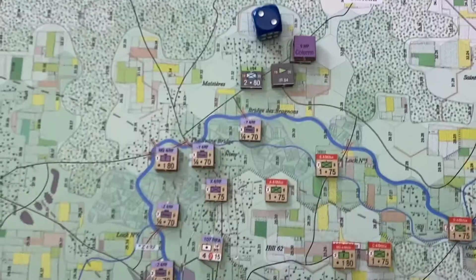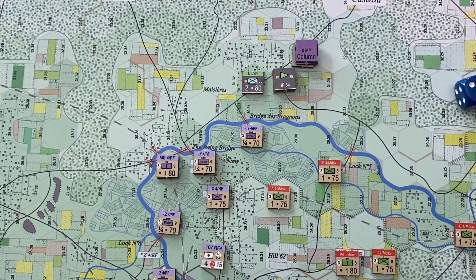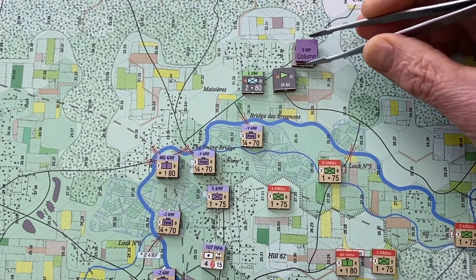Let's move forward to the next game turn. The British don't move until the Germans become adjacent in the historical scenario. In the meeting engagement variant, everybody can move and it's a free-for-all, very free flowing. But historically, the British were supine — I think that would be the best way to describe their reaction.